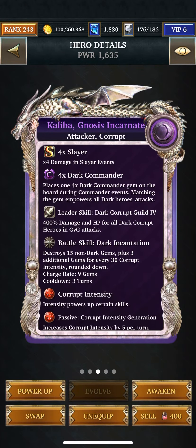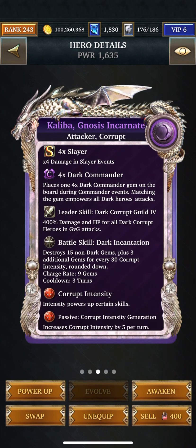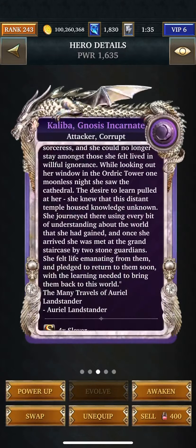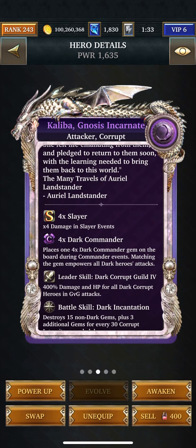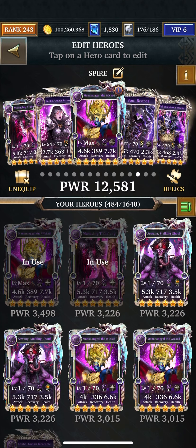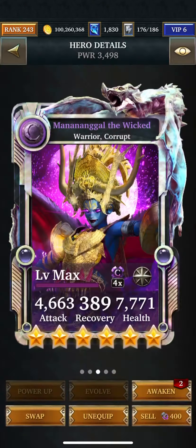I'll put her in there. She destroys 15 non-dark gems, plus 3 additional gems for every 30 Corrupt Intensity. Let me just see some here. I've got to switch her — this is the leader. I don't know why I'm making this so difficult on myself.